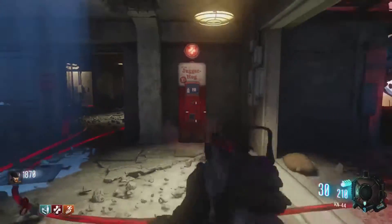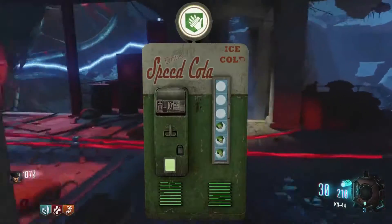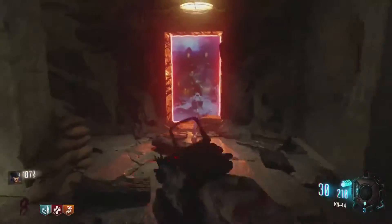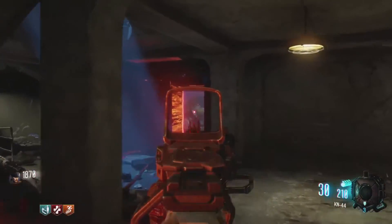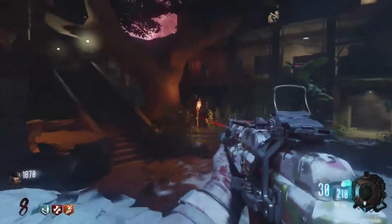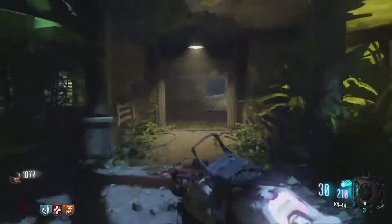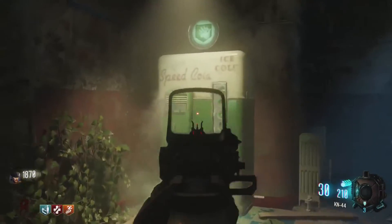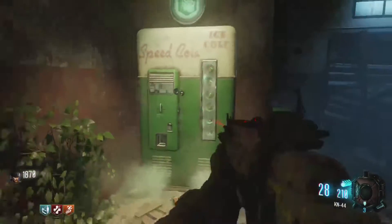Now we're gonna continue to the last perk which is Speed Cola. Just go down these stairs you went up and instead go to this portal at the back here - not the one we came through, go into this one. This will bring you over to the Verrückt and Zetsubou area. Come straight as soon as you get out of the portal into this room down here, and Speed Cola will be right here to the left. And there you guys go, that is all the perk locations in Revelations.